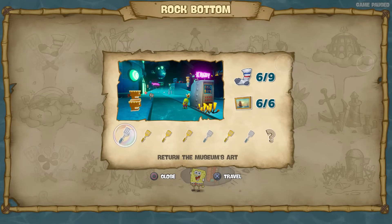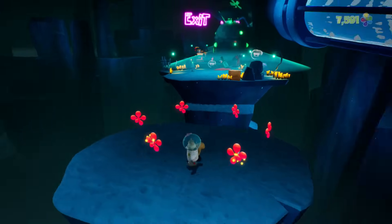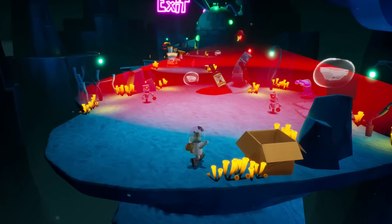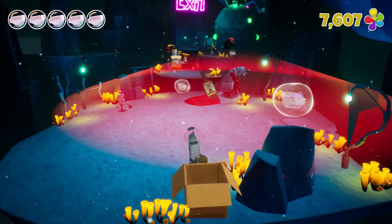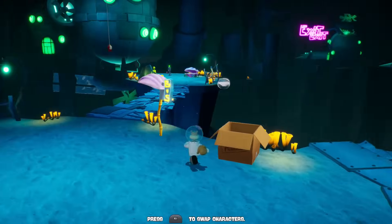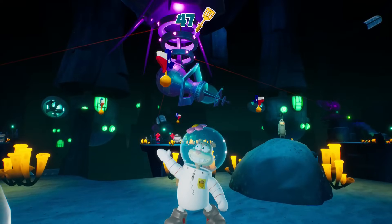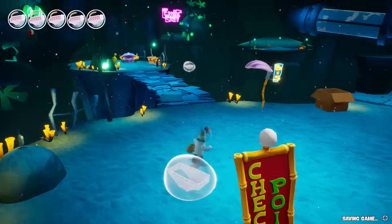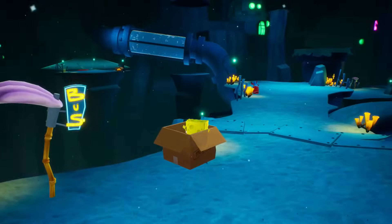I don't know how many we have out of this level — we still have one, two, three, four left to find. I'm a bit concerned by that, but we'll figure it out. We're supposed to be going this way — can I make this jump as Sandy? Just barely, but the answer is yes. Watch it. Now this guy's a bit more complicated — I think I might actually have to switch back to SpongeBob. I don't see how I'm going to get that guy any other way. Nothing a little southern elbow grease can't handle. Oh, and that gets his golden spatula — awesome! 47 now.